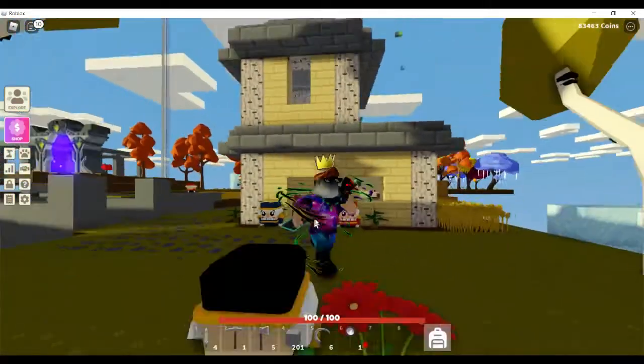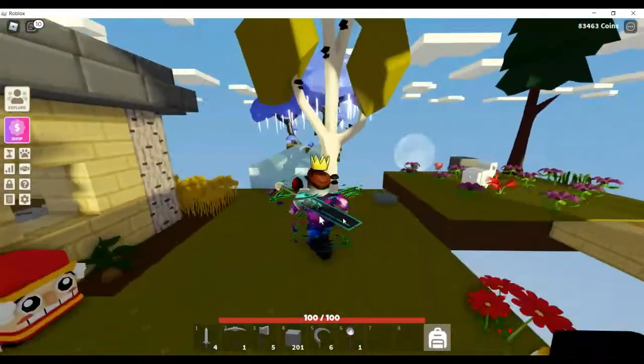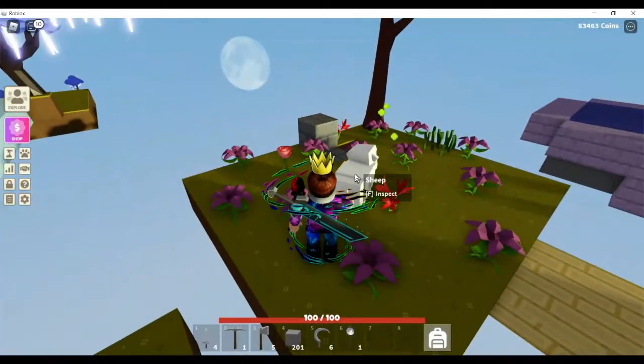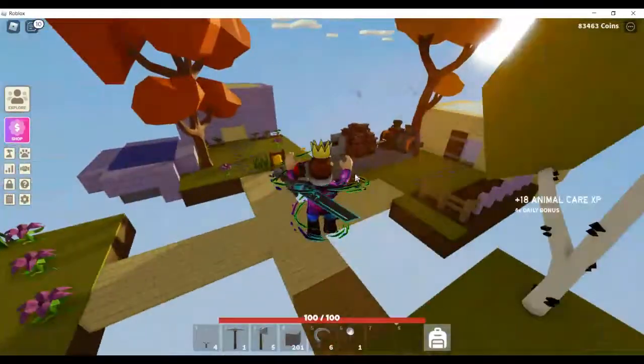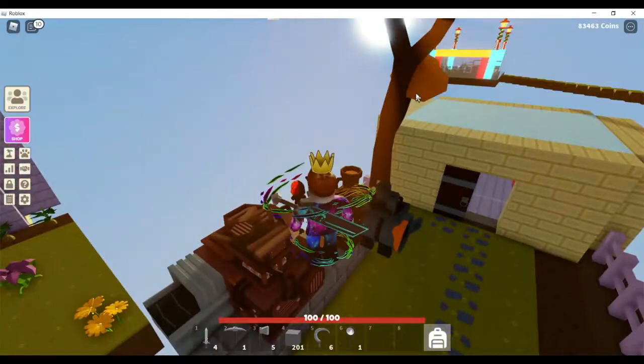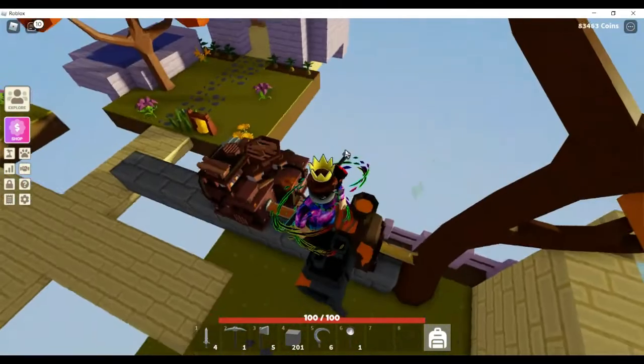Here is the birch cottage that one of my friends made. Spirit Island - their spirit island. This one might be talked about. Here is a little house. You guys already know I made a tutorial on that.